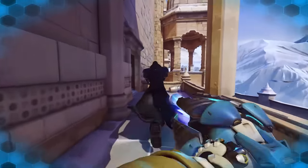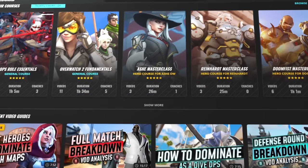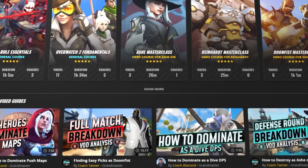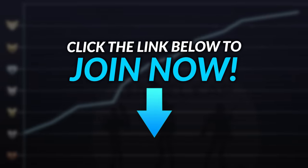With everyone spamming queues to try them out, you've got to be able to perform when you eventually get a game and pick Venture before your other DPS. If you want to grind the meta or rank up on your favorite heroes, use the link in the description to get access to a gameplay membership. There are tons of courses and guides to help you improve faster and easier.